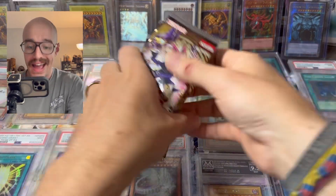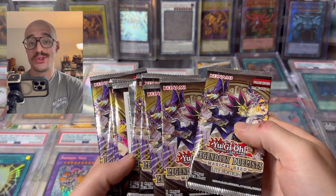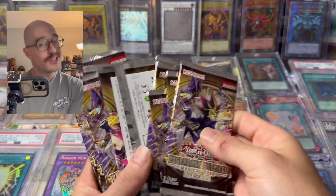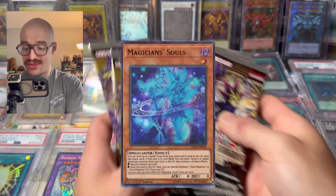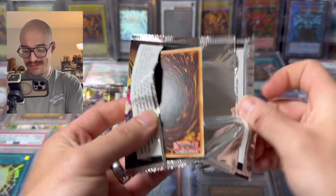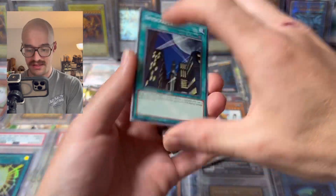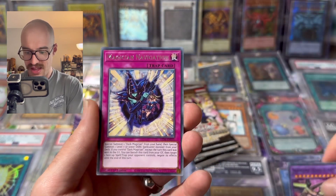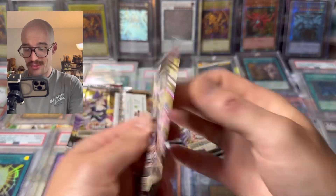We are back with another stack of light edition Magical Hero, still trying to pull a good ultra rare. If we can get that Dark Magician or the Dark Magician's Souls, that would be great. Let's get into it. Hey Google, volume down 30%. Skyscraper, Supreme King, magical navigation — let's go.